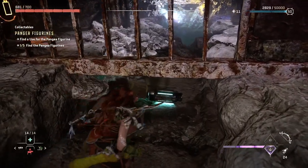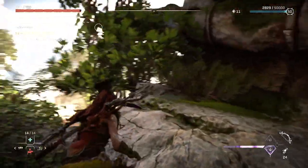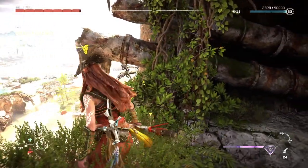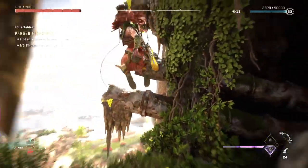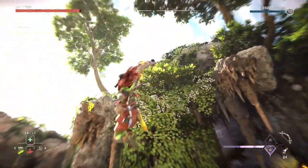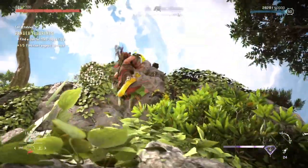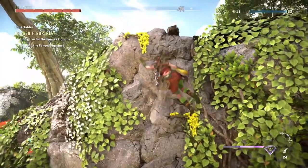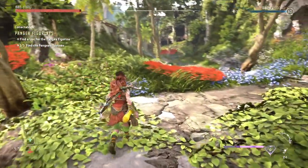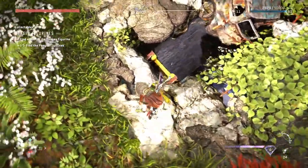We can't crawl or get underneath there, so we have to figure out another way to get around. If you head out and look to the right, you can see there's a little grapple point. Jump and then hit the X button again and you will grapple onto these grapple points. Work your way up to the top — there's going to be an opening you can crawl through, but you have to put the battery underneath the gate before you can actually do anything.